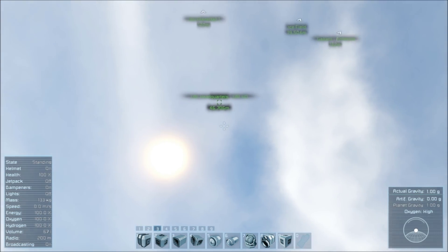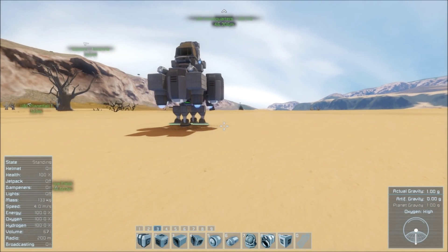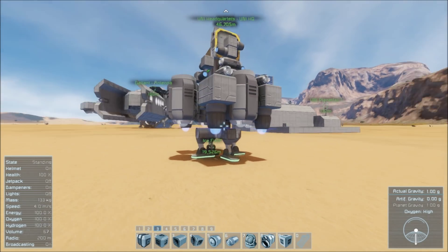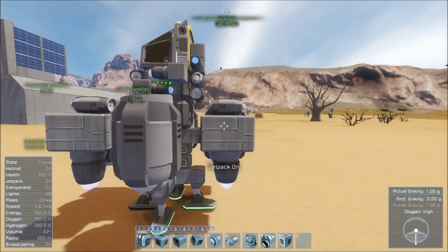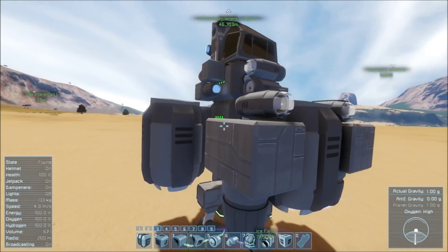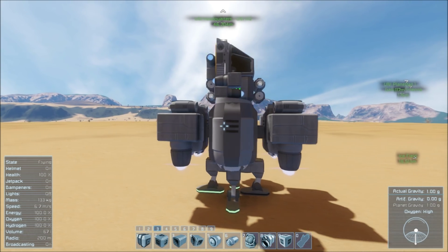Up here we have my station, a good 46 kilometers out. Let's say you want to get off planet in a hurry, but you don't have time to go out, build a hydrogen tank, you don't have time to farm hydrogen, or build the thrusters, or anything like that. You just need to go and get out as fast as possible.